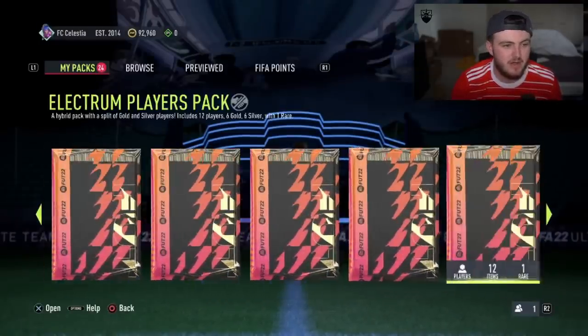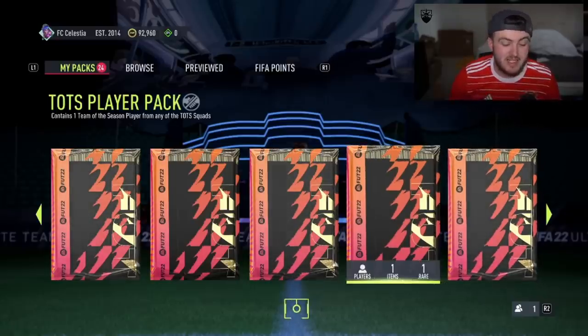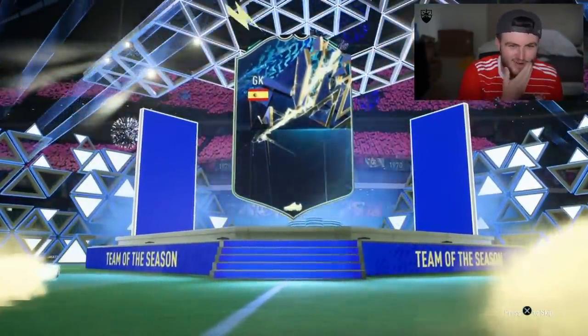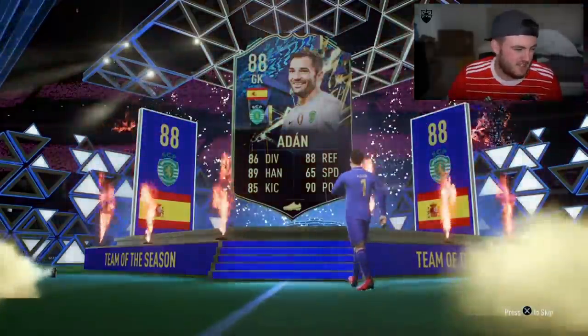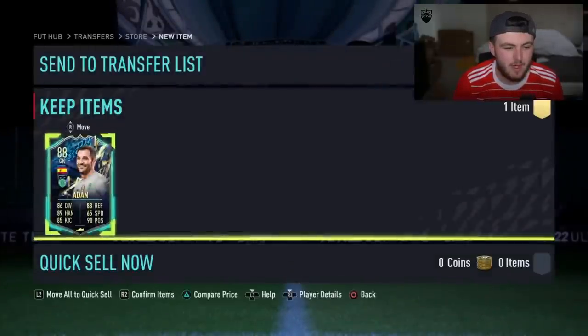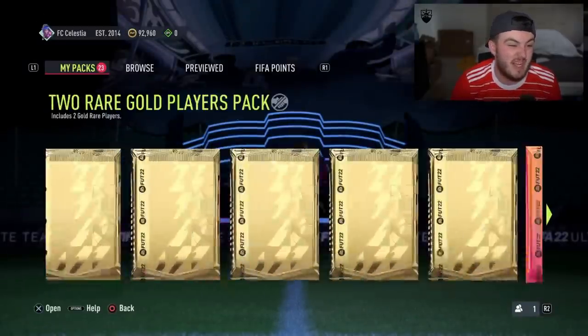Now for the guaranteed TOTS packs — I think there's two of them to open. The red picks were really good. Can we get something good from one of these? First one — Spain, goalkeeper. When you see Spain it's just not good. We'll go ahead and send Adan to the club. Not ideal. It could have been Pedri, it could have been Laporte. But it wasn't.